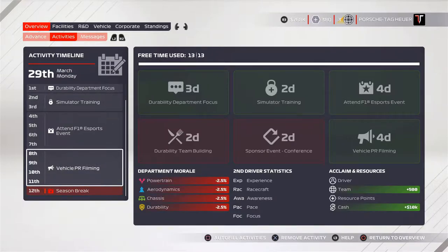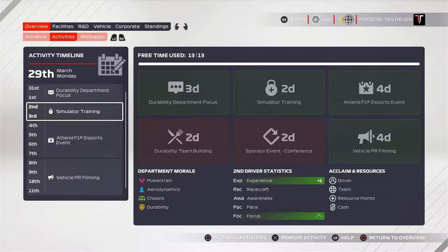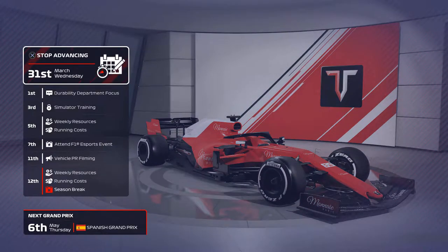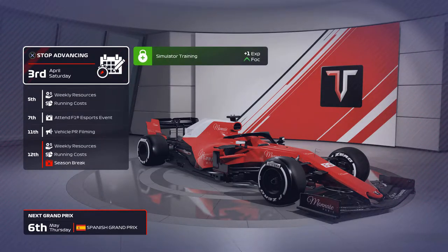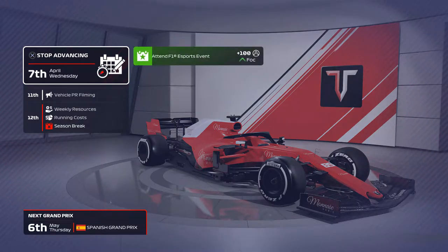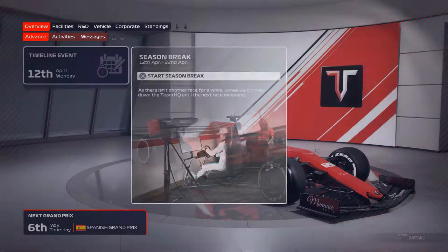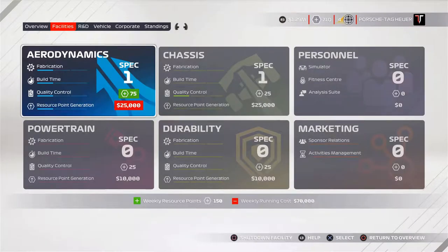Going into our activity timeline, we have a lot of time to try and do a lot of things - bump up our team acclaim and get as much cash as we can. I know the durability thing would be nice to do as well as the sponsor event, but we need to get as much acclaim as we can. As we roll through and start doing some of these events, it gives us enough acclaim to actually sign our second sponsor, which is fantastic. The more sponsors we have, the more money we can get, and the easier it's going to be to start upgrading our facilities.